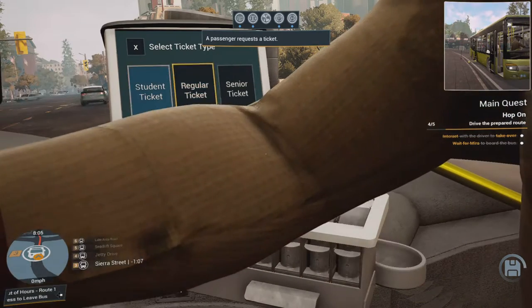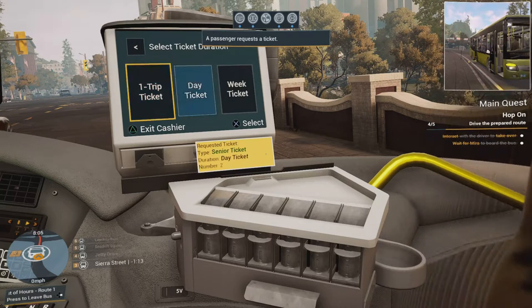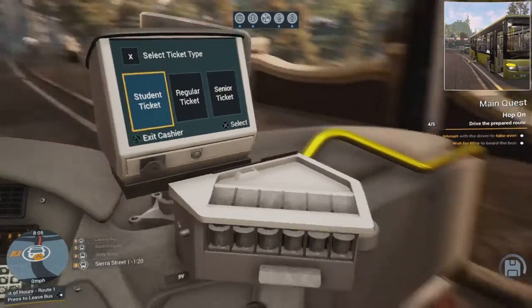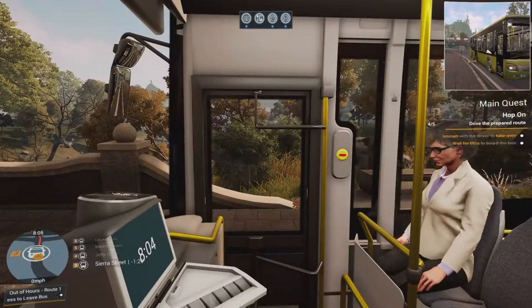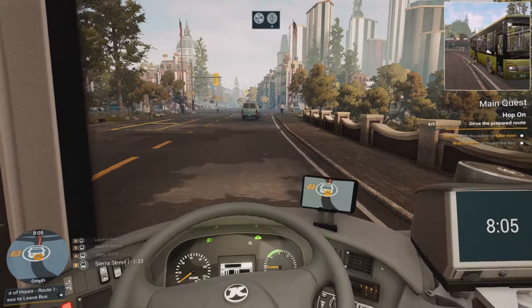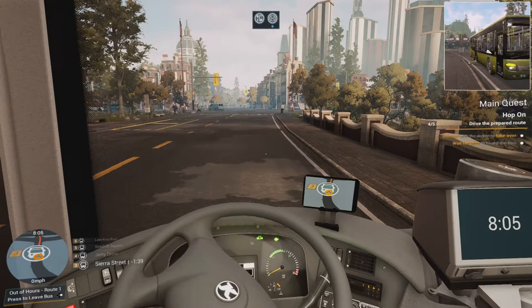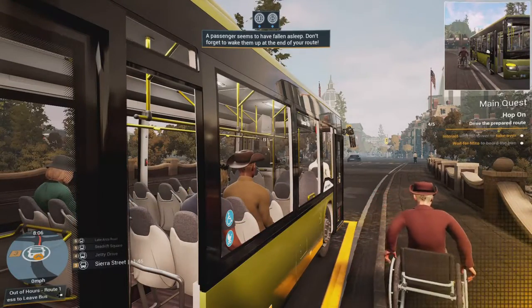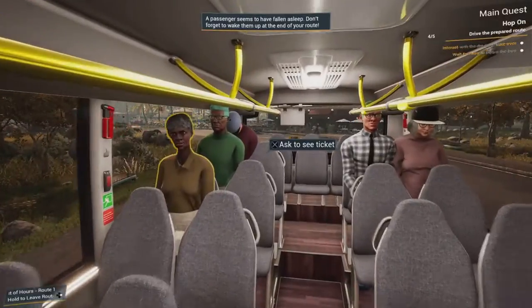A passenger says: 'I would like to buy some tickets, please.' I need to back up a bit because the bus sign is in the way. I'm trying to let them out but it's not letting me. There we go. Why did that back door not open earlier even though I pressed the button? That person seems to have fallen asleep — don't forget to wake them up. I might as well wake them up now just in case they're getting off at the next stop. Hey, wake up! You're a sleeping beauty, I guess.